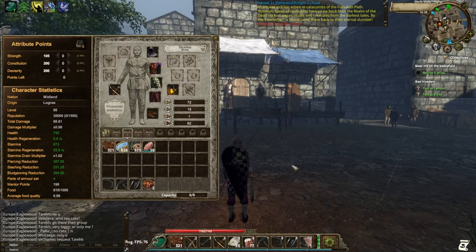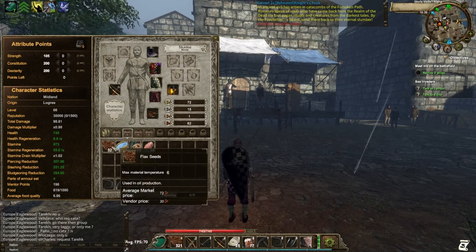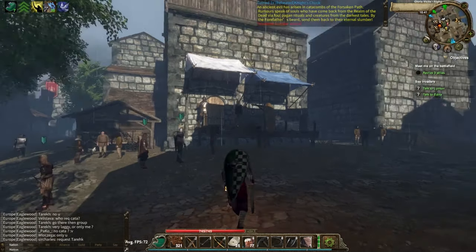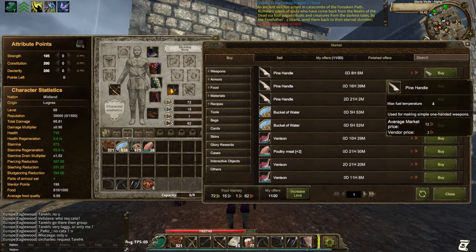To get started you're probably going to need around 10 silver at the absolute max. You're going to need some seeds, some buckets of water, and a lot of rotten food. If you've got about 10 silver you're also going to need a sickle, and you can get everything you want off the marketplace.